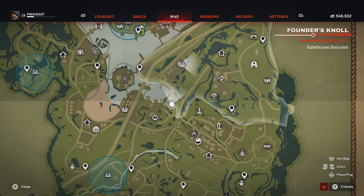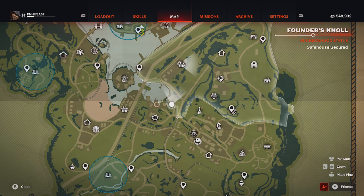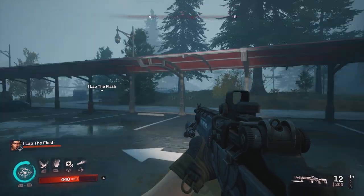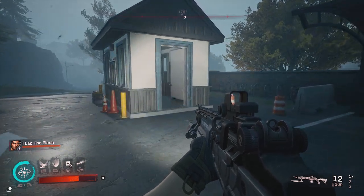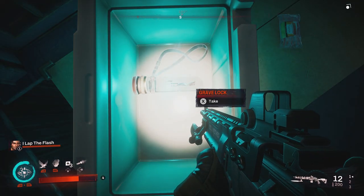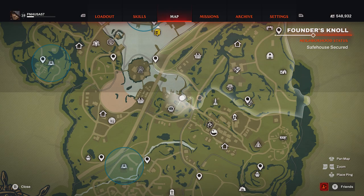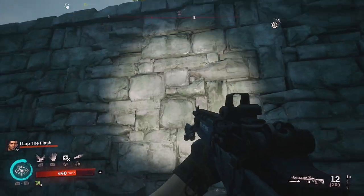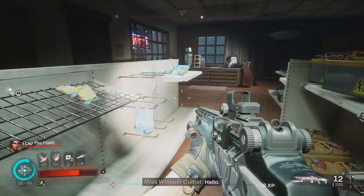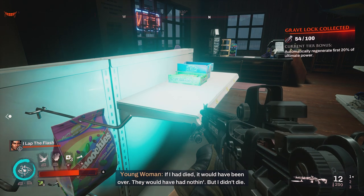For our next collectibles, one is technically in Founders Knoll and the other is just on the other side of the dividing line. First, make your way to this parking lot, locate the little guard shack, and locate the cooler on the table — you'll probably have to stand on the table and then pick up the grave lock inside. For our next collectible, just jump over this wall to this small building. Open the door, come inside, look on the shelf display to the left, and next to some gum you will find your second grave lock.